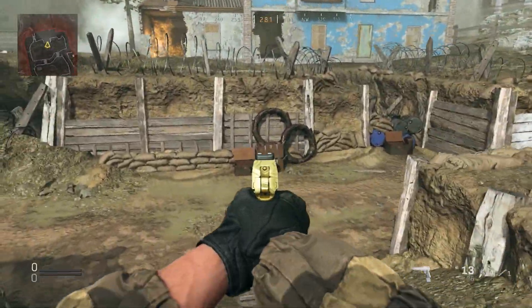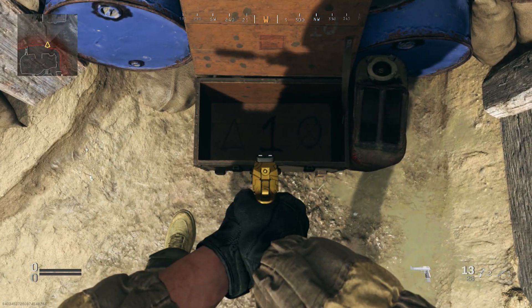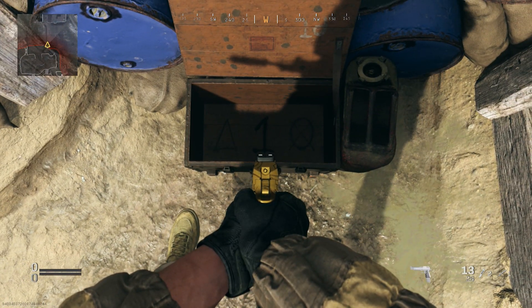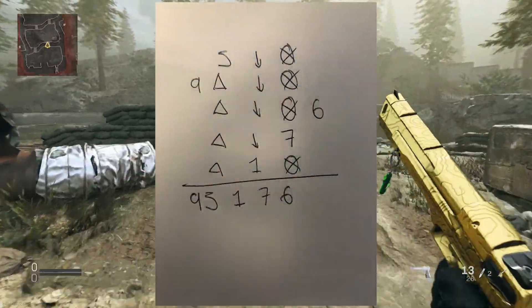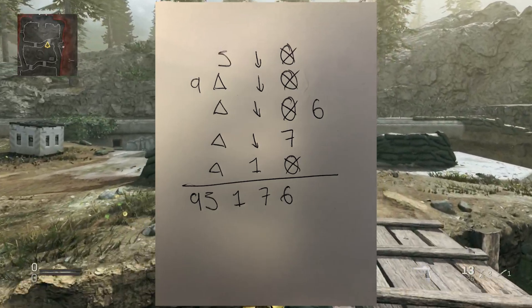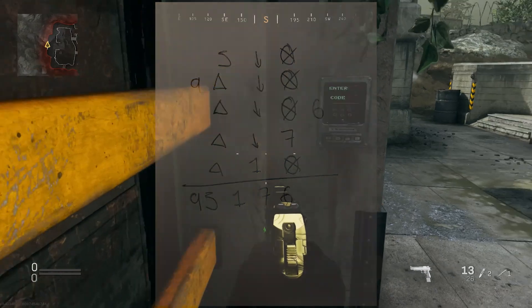The final one is back at the back of the map and as you can see it's hidden in this box. Once you have written down all of these, what you want to do is draw a line underneath it and add all the numbers up. As you can see, mine comes to 95176. It's pretty straightforward to do.